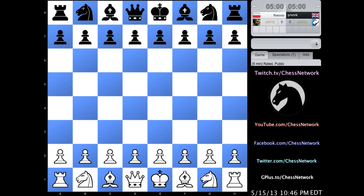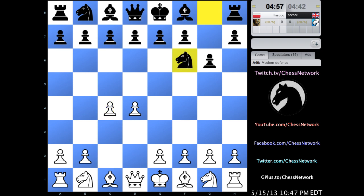Alright, here we go. This — it doesn't get any closer than this. 2075 versus 2078. Fisso is trying to beat off Mr. P, who just got finished playing a game. He is the current king and is looking to go on a two-game winning streak.